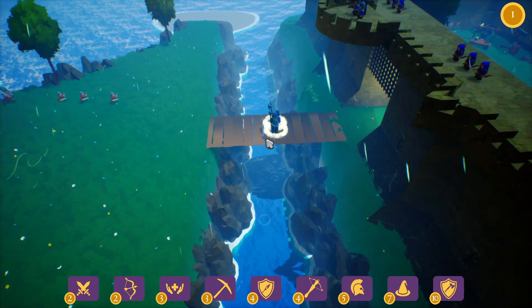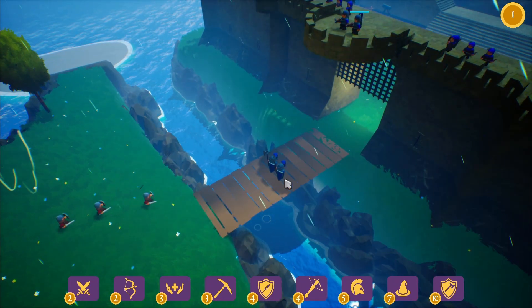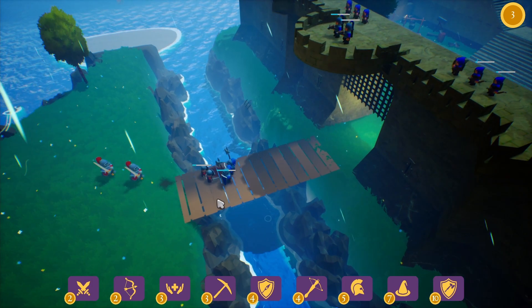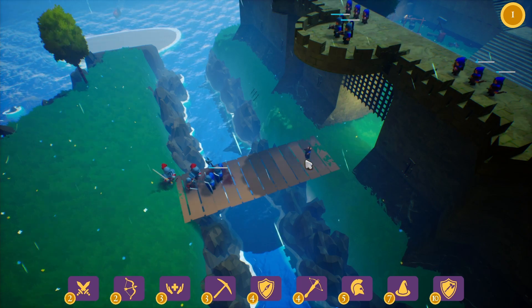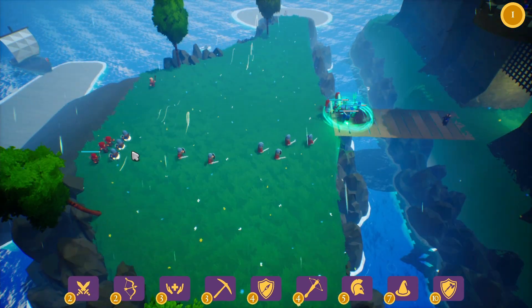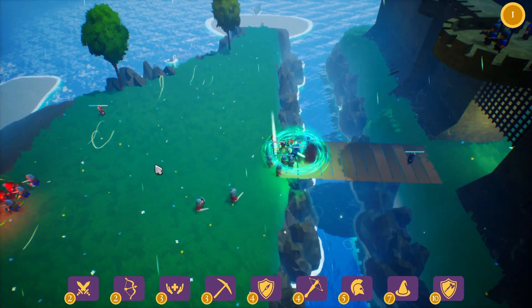So I'm going to get some spearmen — they take reduced damage from the front, so they're really good at holding these choke point areas. And now I'm going to get a healer to get some healing action going, and I'm going to try and get rid of some of their archers.